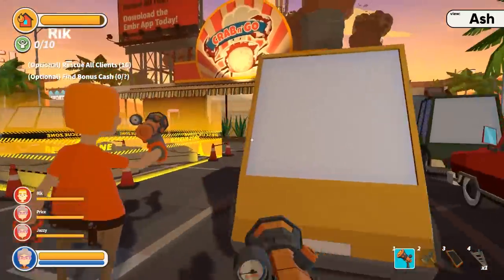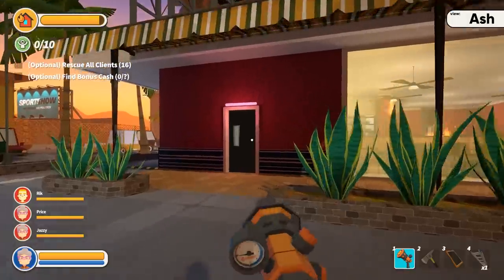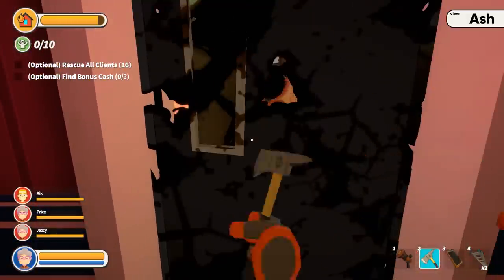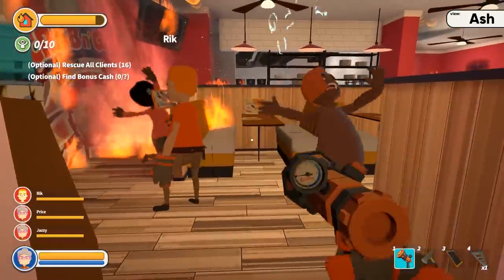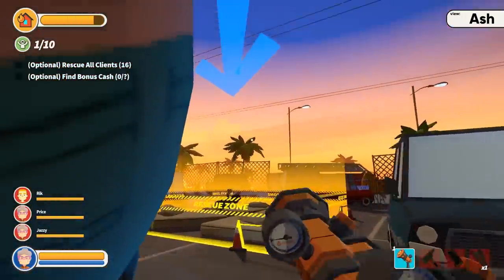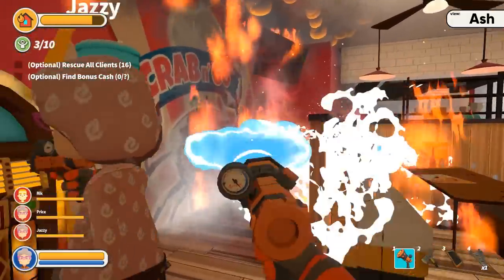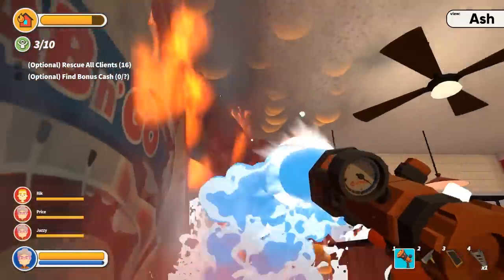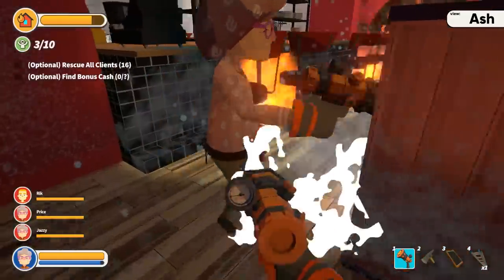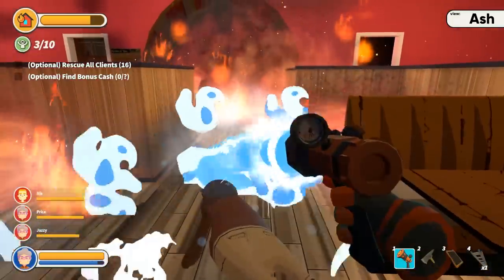Alright, here we go! I'm gonna head upstairs, up on top of the roof. Going for these clients. There's a lot of people up here. Oh, I knocked her out with the water, I'm so sorry! Get her. Get this person all the way up here. We got 16 clients. Stay safe. Can that jukebox be money? Oh god, I'm dropping you in the fire. Sorry, Fred.